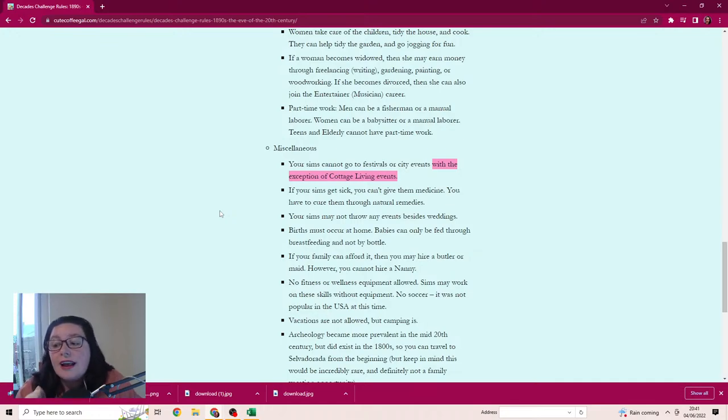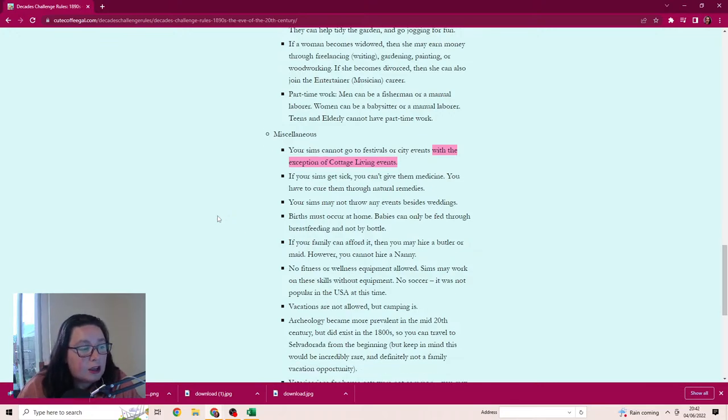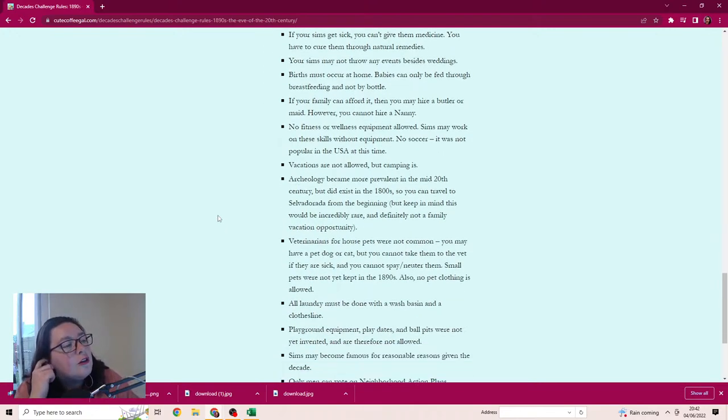The dice roll for sickness is very commonly used for Decades Challenges. Your sims may not throw any events besides weddings. Births must occur at home, and babies can only be fed through breastfeeding, not by bottle. If your family can afford it, you may hire a butler or maid, however you cannot hire a nanny. No fitness or wellness equipment allowed. Vacations are not allowed but camping is.